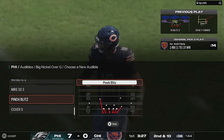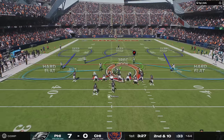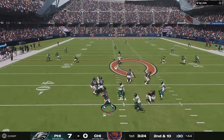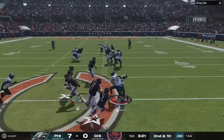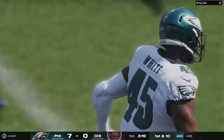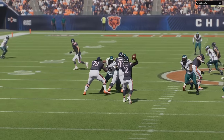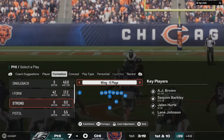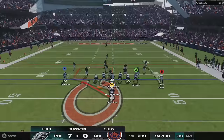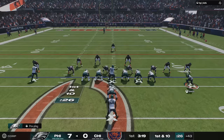They fixed an issue allowing a free rusher on specific blitz setups — out of the Nickel 2-4 Double Mug and out of the Dollar 3-2 Overload. I put out a specific blitz where you could get a free rusher right up the A-gap from the 2-4 Mug, and it sounds like they're specifically addressing that. Either way, they're trying to nerf the 2-4 Double Mug A-gap blitz, so that should be a little less successful.